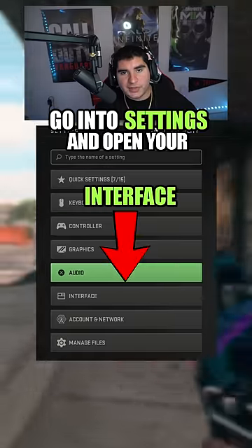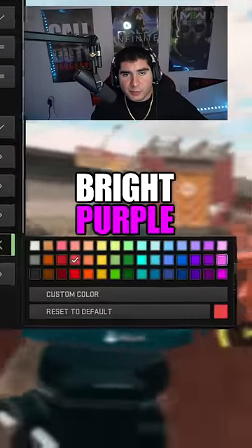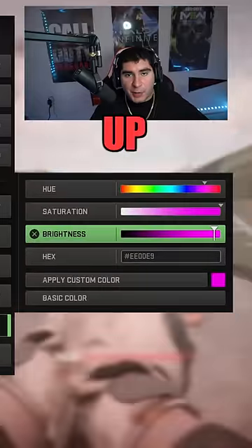Go into settings and open your interface, then open color customization. Click on enemy and choose the bright purple, then turn saturation and brightness up all the way.